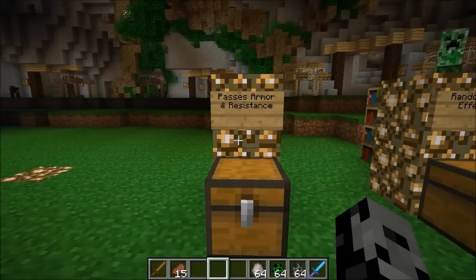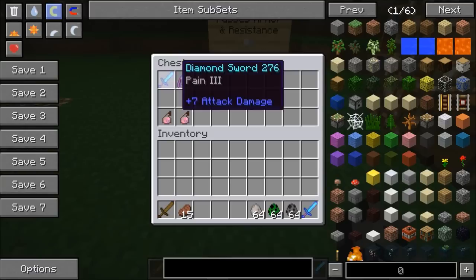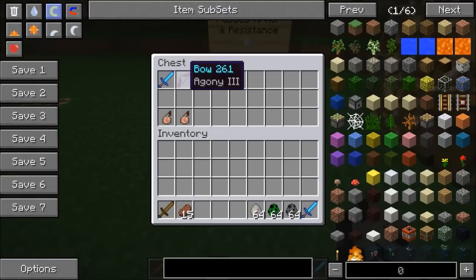First up, we're checking out one that goes right through armor and resistance. So if you're fighting a zombie that's wearing like some iron gear, it's gonna go right through it. There are actually two different enchants — the one for the sword is called Pain and for the bow it's called Agony. It goes up to three, and the higher it is, the more it goes through the armor. With Agony 1 it would barely do any extra damage, but with three it'd be like they're not even wearing anything at all.